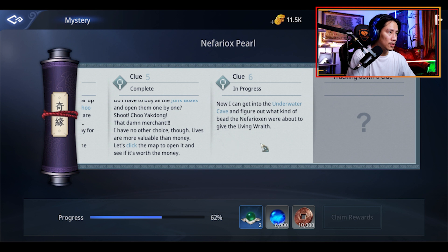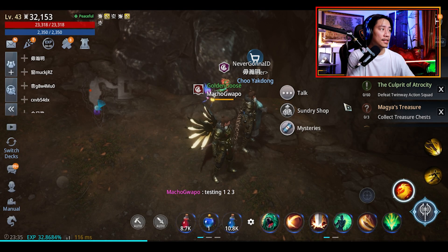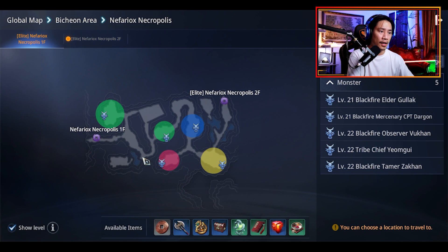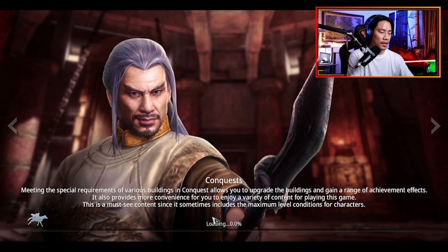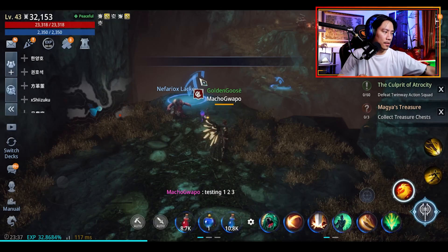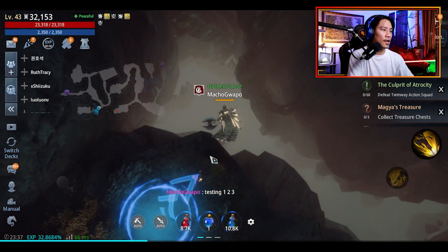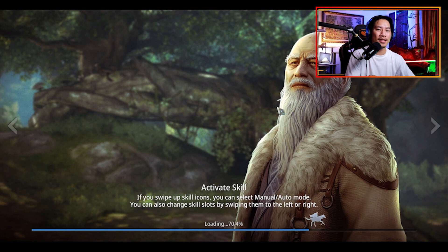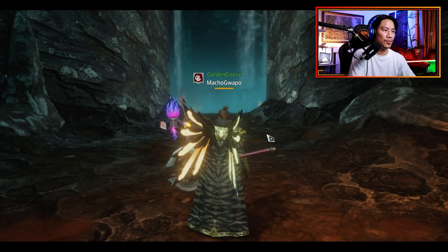Let's see what's the next one: 'Now I can get into the underwater cave and figure out what kind of bead the Nefarioksen were about to give the Living Wraith.' Next stop — just click on the map, go to the first floor and click here, then just let it do its thing. We're here again — let's go for another big drop here and it's going to take us to a whole new dimension.